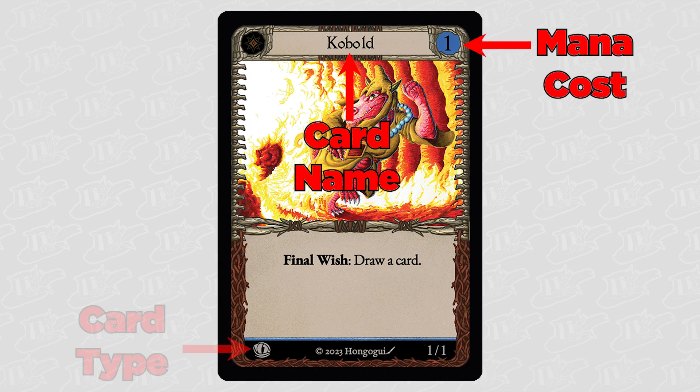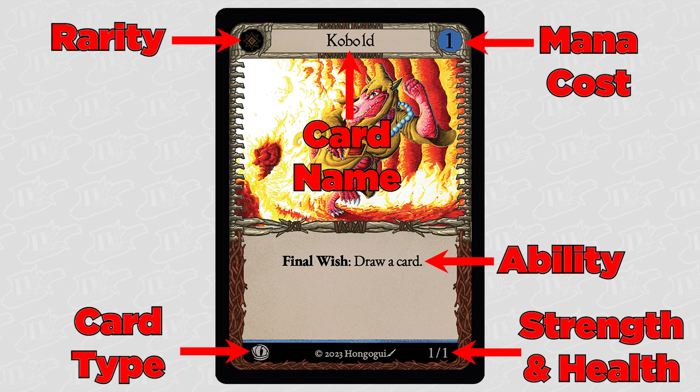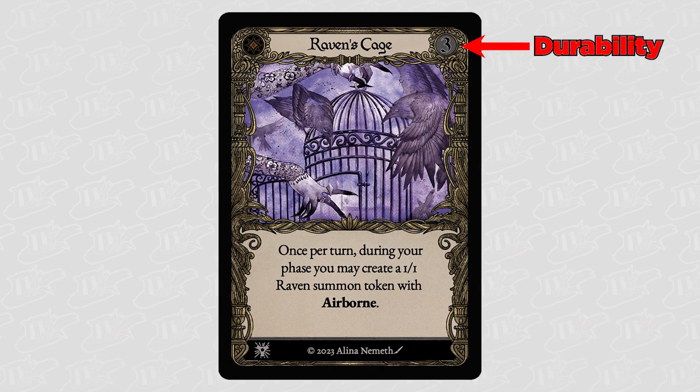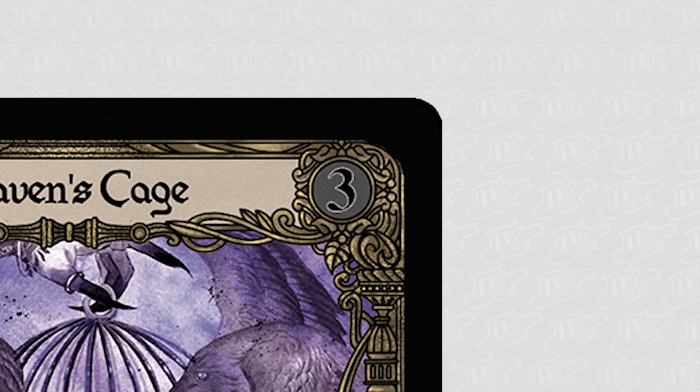Cards also have a printed name, card type, rarity, ability, and if it's a summon, strength and health. When a summon reaches zero health it is placed in the discard pile. Artifacts have a durability instead of a mana cost, which will decrease by one each turn until it reaches zero, at which point it will be sent to the discard.